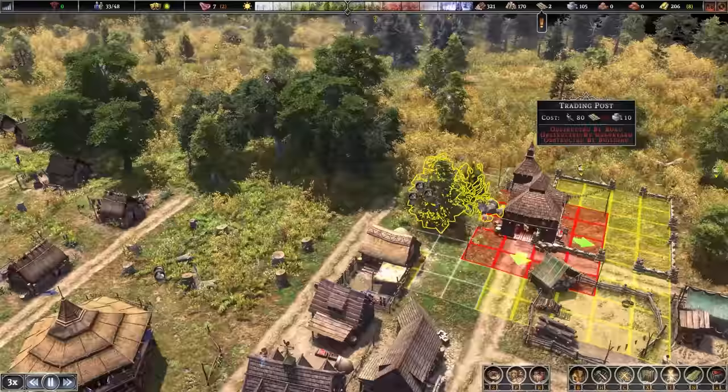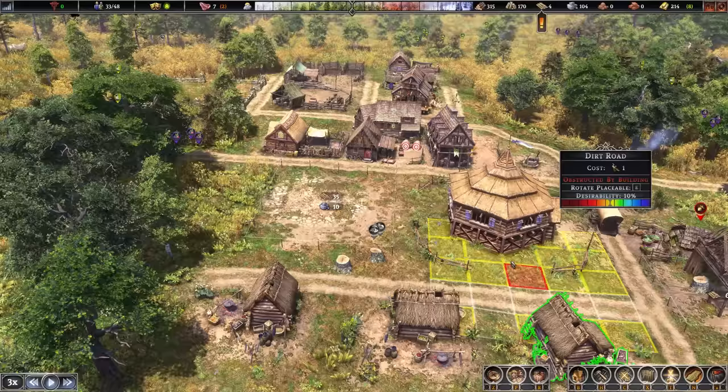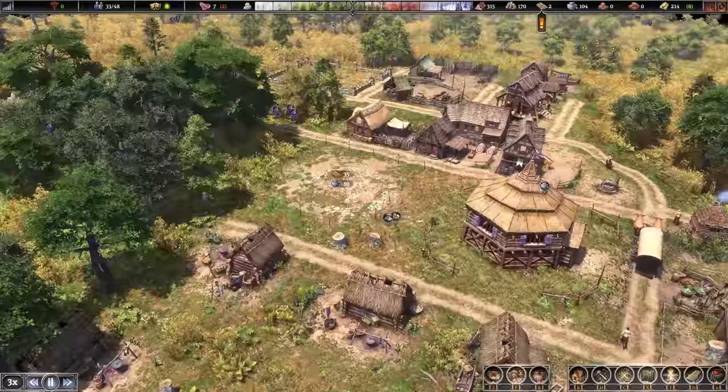This trading post building actually has three potential exit points, which is interesting. We can come in from that way, this way, and another side. We didn't leave a gap, so let's just move it over quickly. And then here maybe we can put decorations and gardens or something — that way the houses get more desirability.